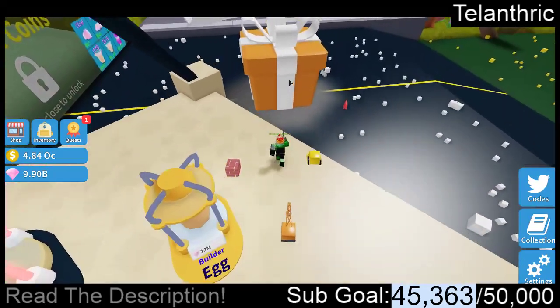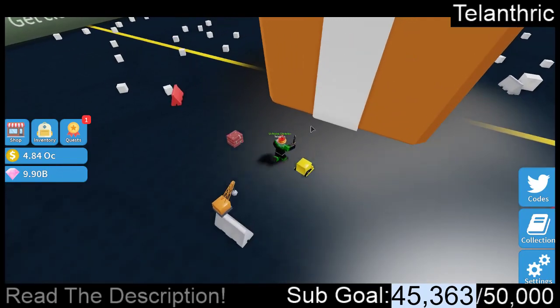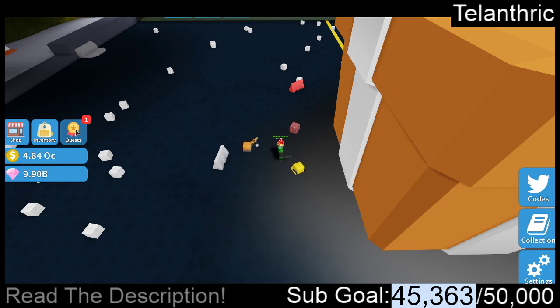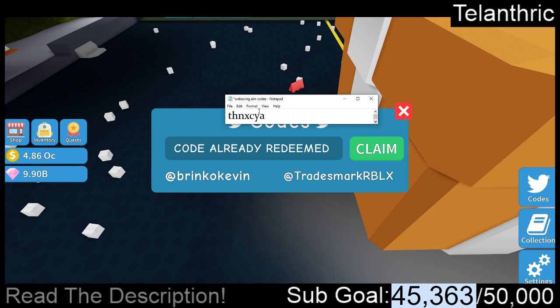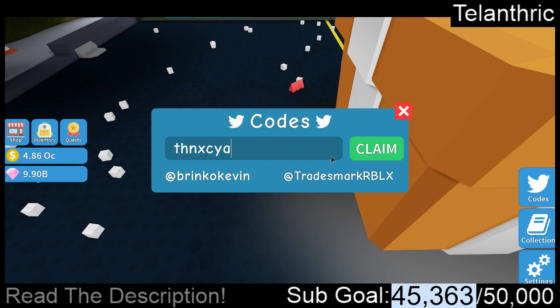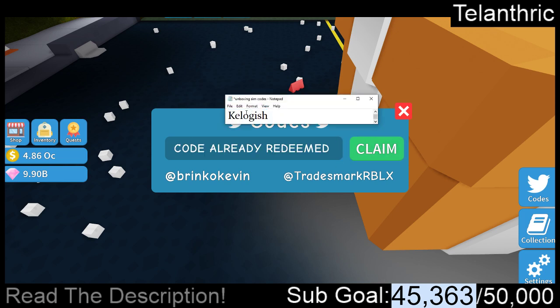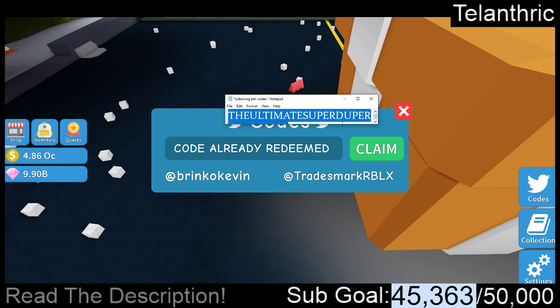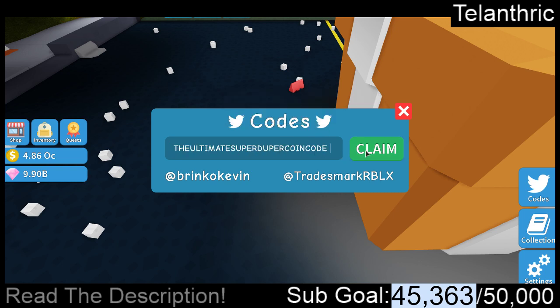We're back to the construction area. I'm going to go back to this box or present and collect my quests. Here are some more codes. Next code is Thanksya, spelled T-H-N-X-C-Y-A. Next code is Kellogish. And the ultimate super duper coin code — all capitals, no spaces, though capitals don't matter — that's just the code name. It gives a whole bunch of coins.